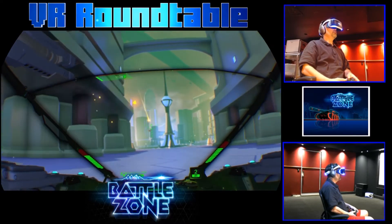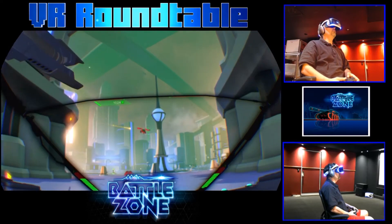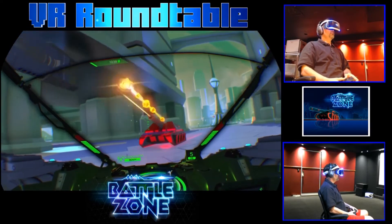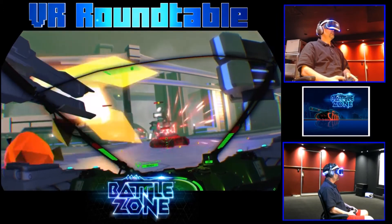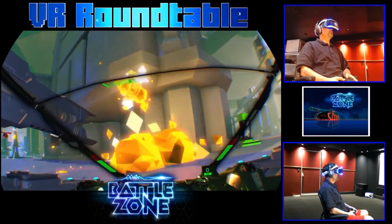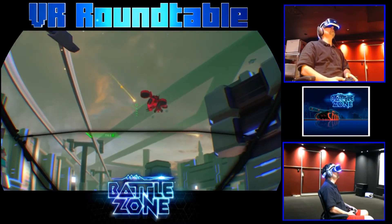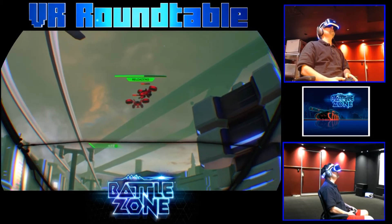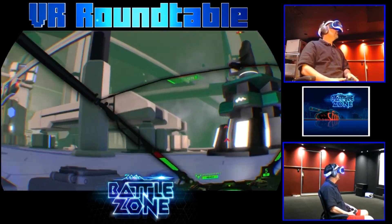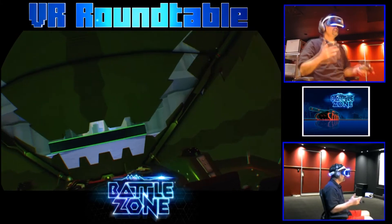Looks like I've got some helicopter enemies approaching. You can try to shoot from far away but you have to try to predict just how high your missile's going to go. I'm not doing a good job trying to hit them. I'm letting my base take a lot of damage. Normally the helicopters don't stay stationary and allow you to shoot them easily — usually they're moving all over the place. It's very hard to take those helicopter guys out.